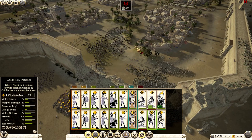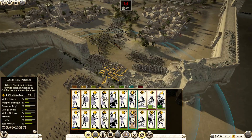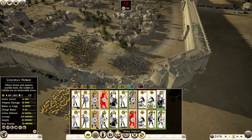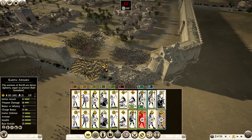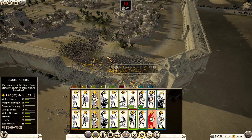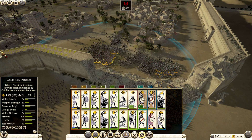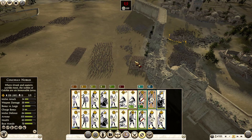Come here like this and attack them here — you charge their cavalry. We need to create a space to go around them, so like this with just two units. This one stays here, you and you — exactly. Come here and stop them absolutely. Charge them. We should try to sneak inside here — it's the best place because they have blocked everything.